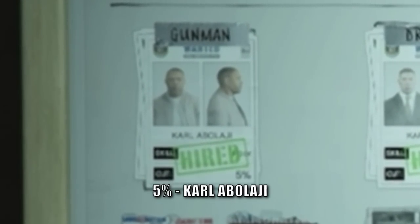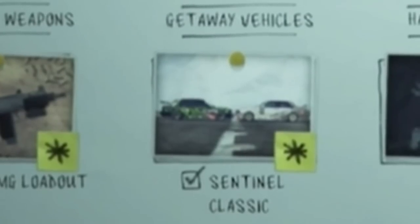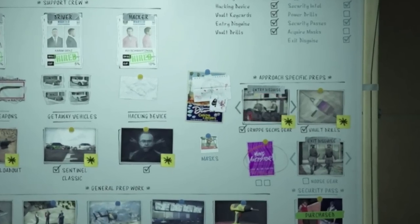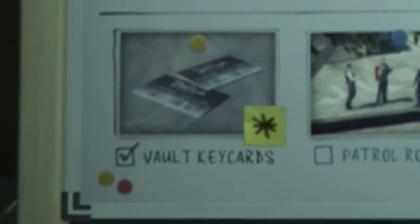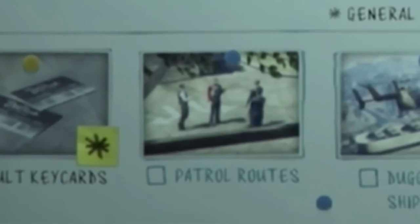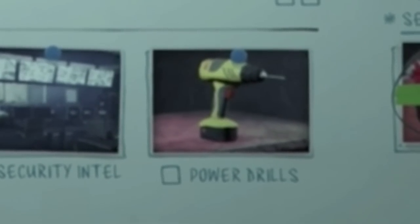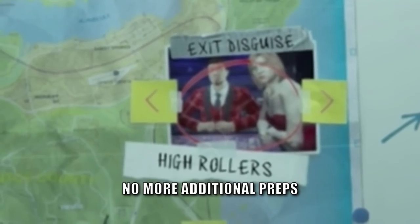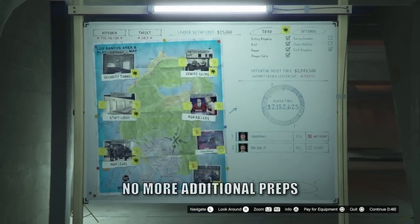To maximize your profit, select the five percent cut gunman Karl Abolaji and choose the Micro SMG loadout. Choose the five percent cut Karim Denz for the getaway vehicles and only ever choose the Sentinel Classics. Hacker will depend on how fast you are, how many people, and what the vault target is — with artwork being the quickest to grab. Generally choosing either Paige or AV will be fine for all targets. Then make sure to choose the Group Sex entry disguise, where you will need to complete two additional preps, the vault drills, and vault key cards. If you collected the 54 playing cards from around the map you'll have access to the High Roller disguise, meaning you never have to do any additional prep for the exit disguise.